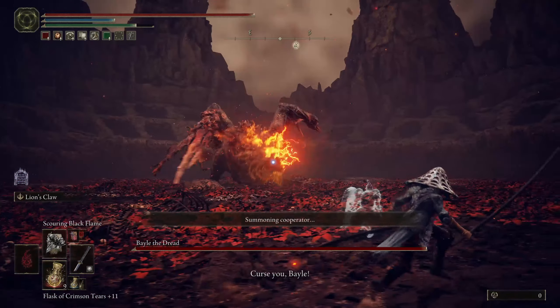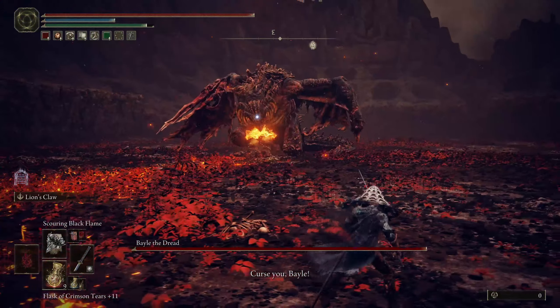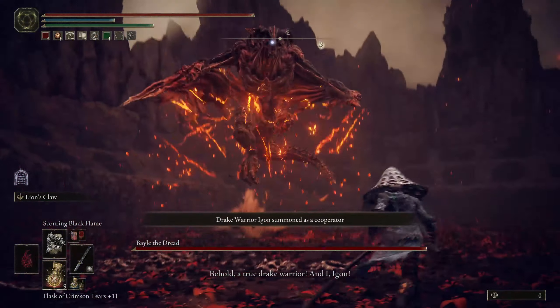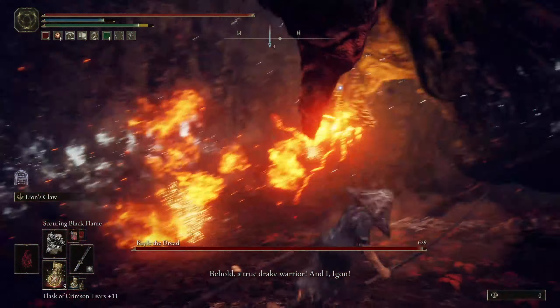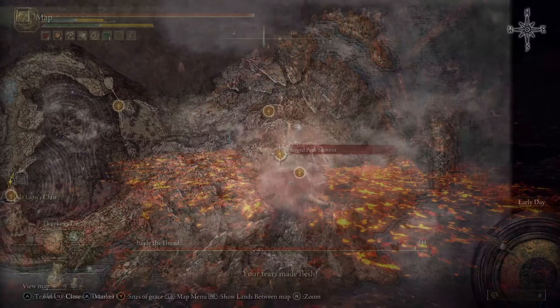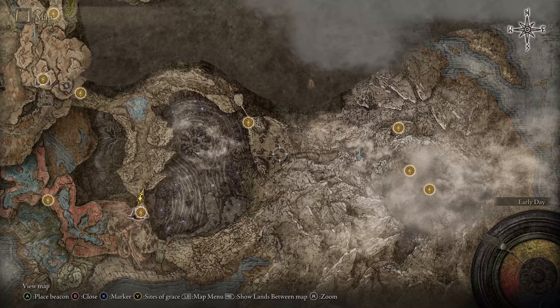I absolutely love fighting Bale — he has some really cool attacks. The timing is pretty easy in my opinion; some of his attacks are delayed, but once you get used to it, they're pretty telegraphed. His leg that is cut off is actually a weak point, so it's really easy to get some extra damage in. However, if you stay underneath him too long, he will shoot fire down at you, so be careful. Once you kill Bale, go ahead and return and you can get the armor right there on the map.